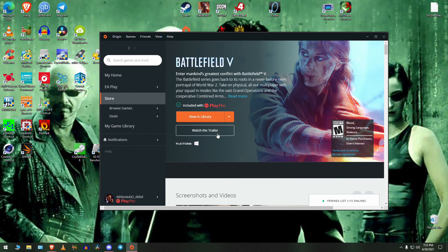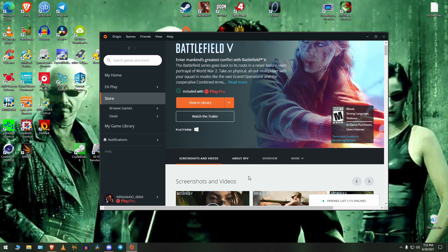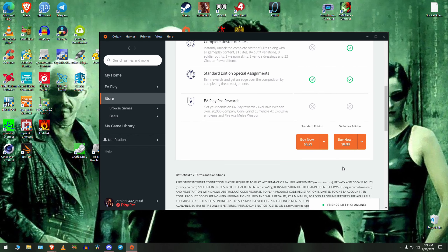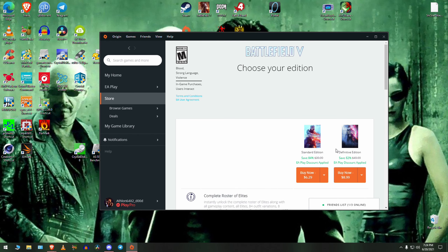just go to Battlefield 5 and buy it using EA Play Pro. There should be a link there. It'll show up like this for me, but when you're looking to buy the actual game, it should be somewhere in there where they'll try to get you to use EA Play Pro to buy it. Just sign up for one month — it's like 15 bucks.